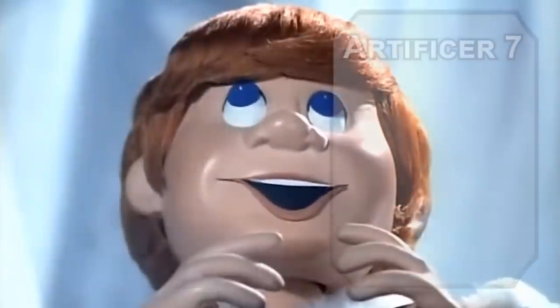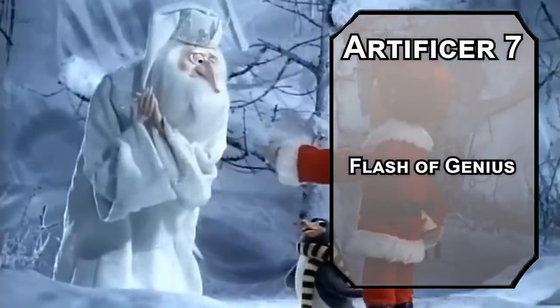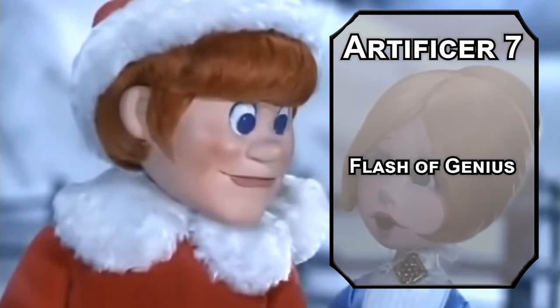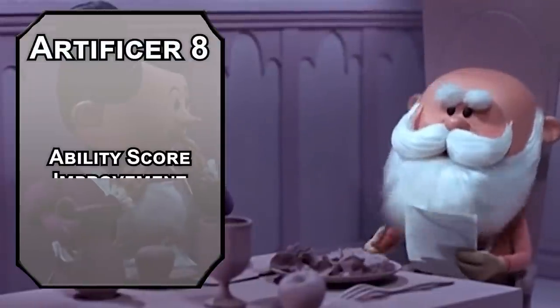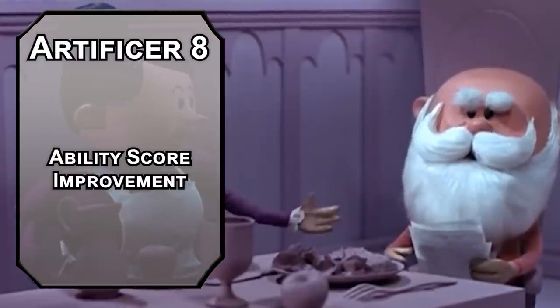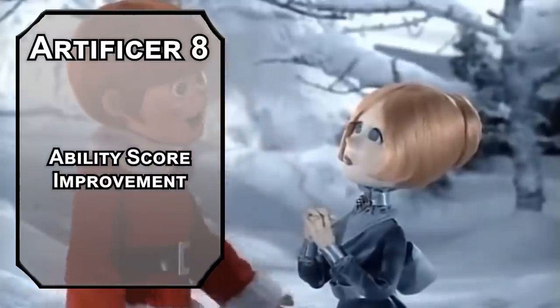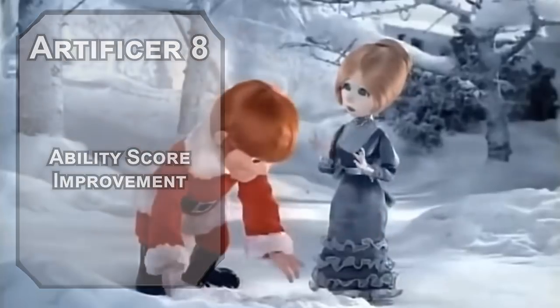Santa's all about that big stuff. Seventh-level artificers get Flash of Genius, letting you add your Intelligence modifier to a skill check or saving throw for a creature within 30 feet, a number of times per day equal to your Intelligence modifier. It's a bit of a shame yours is so low at the moment. Eighth-level artificers get another ability score improvement — invest in Dexterity. If you're giving everyone in the world presents in the same night, you need the other 364 days planning logistics.